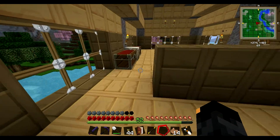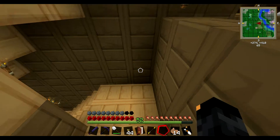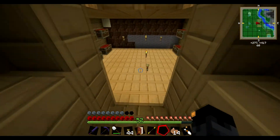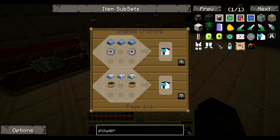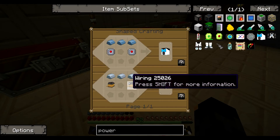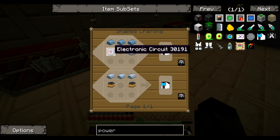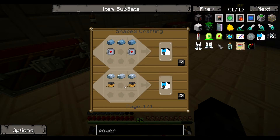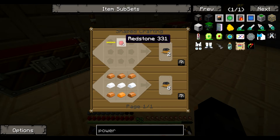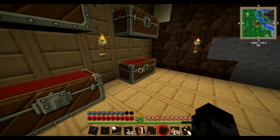No modular power suit items found in inventory — need to make some. So let's get to making some power suit armor. There are two ways of making it — with refined iron, or with normal iron and wiring. The wiring way seems a lot easier because electronic circuits need all that extra stuff, but with wiring it's just gold cables and redstone. So I will be doing the easy way.